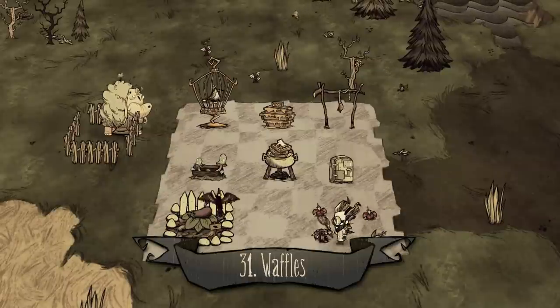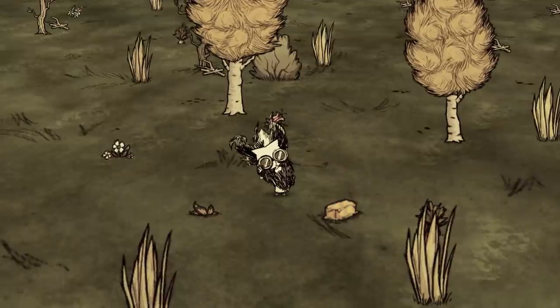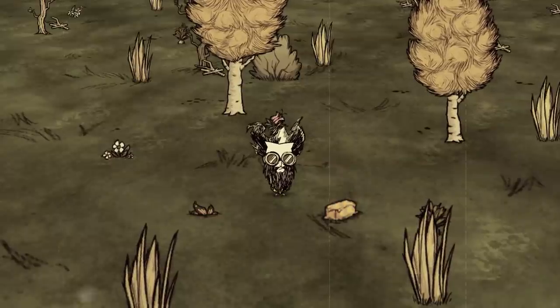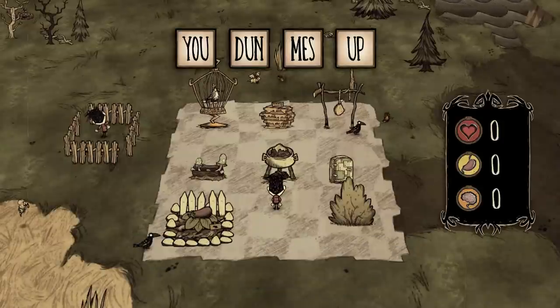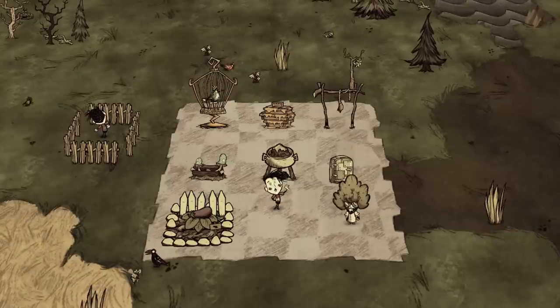Number thirty-one: waffles. One butter, one egg, one berry, one twig. A rare dish using rare butter, so don't waste it. Number thirty-two: wet goop. The ingredients include extremely poor cooking skill. If we find you wasting food for this, we'll be cooking you instead.